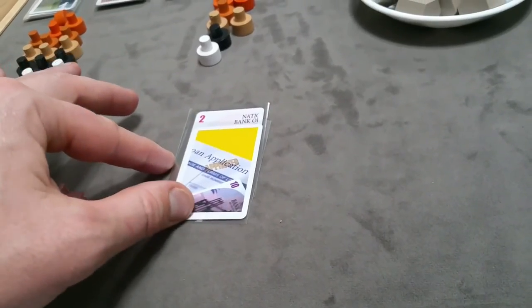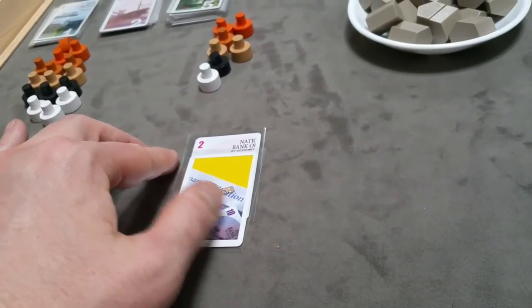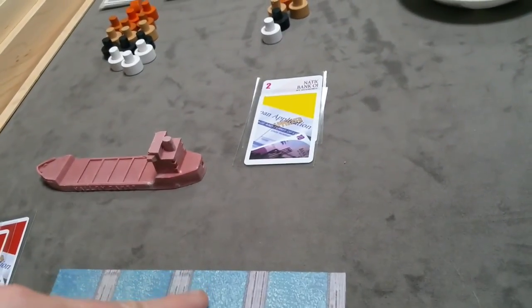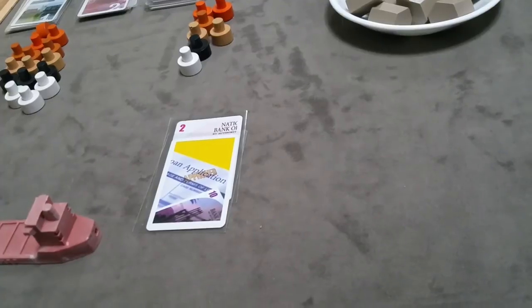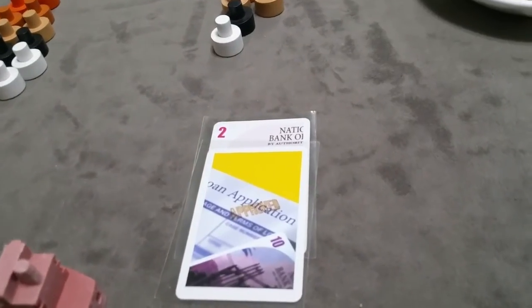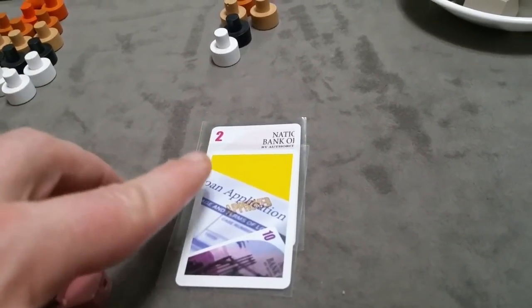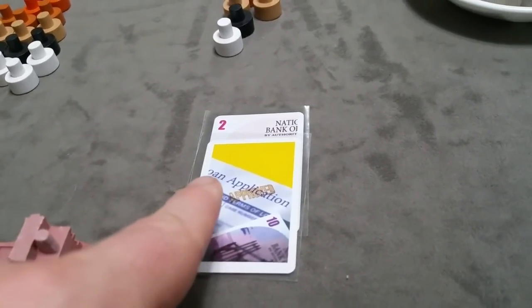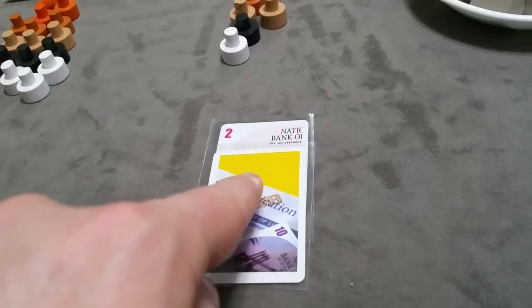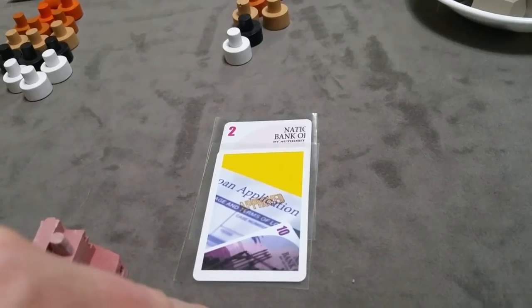So the full loan to be repaid is $12. At the start of red's turn, they pay $1 of interest to the yellow player until the loan is repaid. Regardless of the total loan amount — even if there was a $10 incentive making it a $20 loan — the borrower still only always pays just $1 of interest per turn.